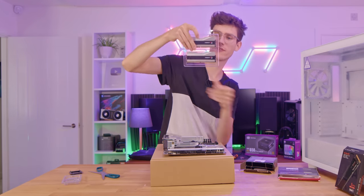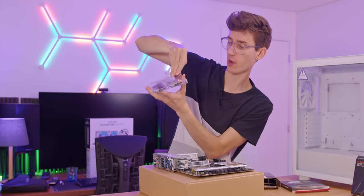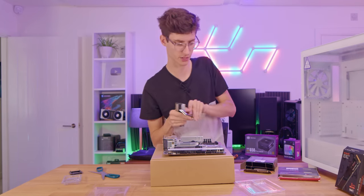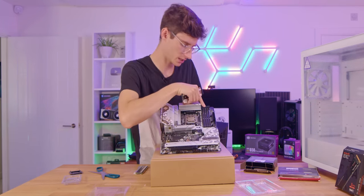The kit we're using is the G.Skill Trident Z5 — a silvery white kit that matches our theme. It runs at 5,600 MHz with the XMP memory profile overclocked. This is a 2×16GB kit for a total of 32GB, which is all you need for a gaming PC. I would not advise getting any more.